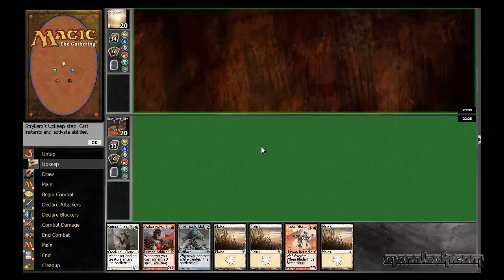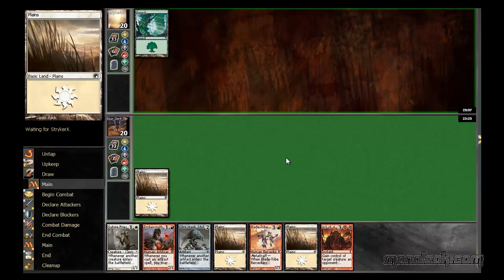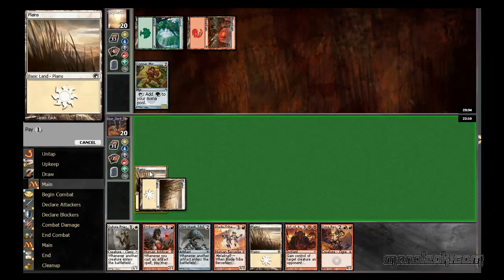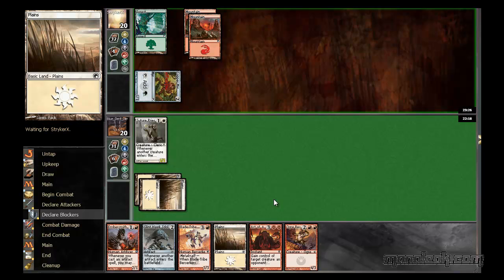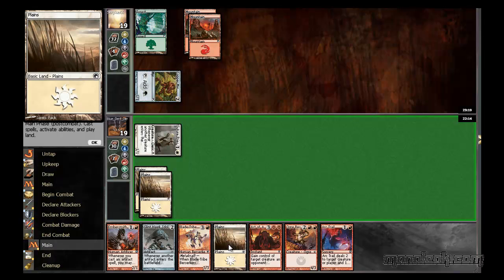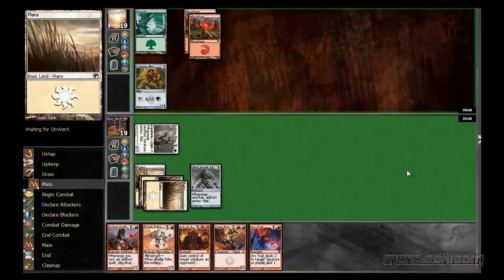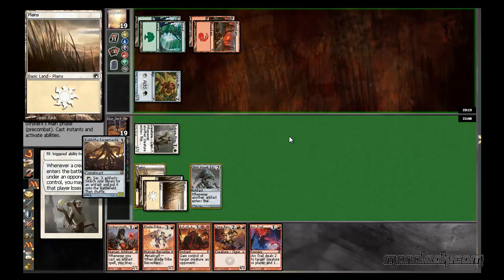I'll keep. I'll lead with a Sutra Priest in case I draw a Mountain for my Embersmith. Mountain one time - that's not a Mountain. Mountain would have been really good there. He's attacking - he obviously doesn't care too much about his Copper Myr. I will just play that Glint Hawk Idol and not gain a life off it. My hand's pretty good if I draw mountains. We've drawn red cards every turn this game - kept the two red, no mountain hand, and then drew three straight red cards. But obviously I can't complain after my first game draw.